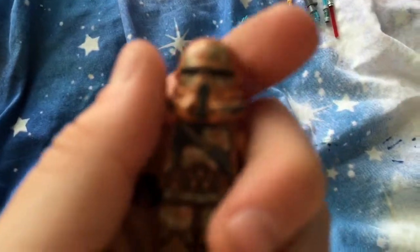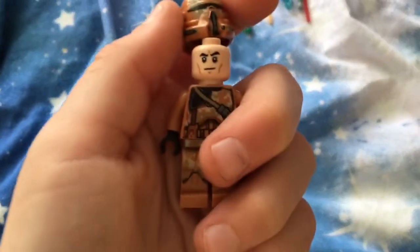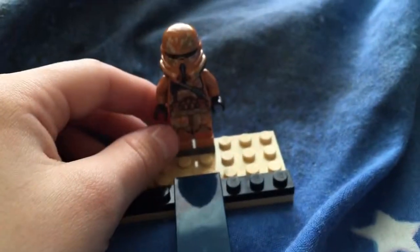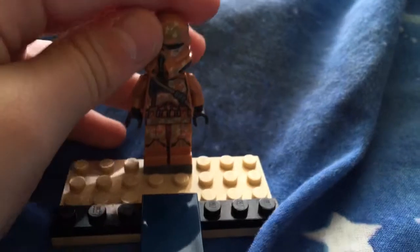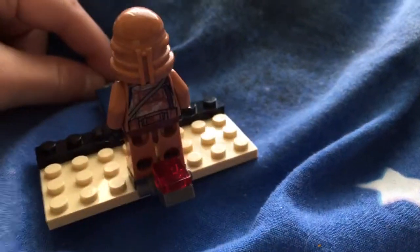Next we've got this kind of airborne Geonosian trooper with a smirking, happy kind of face. I'm going to put them on this face plate so you can see them. And this is back printing.